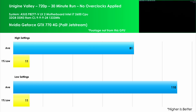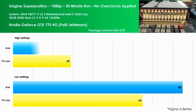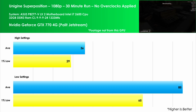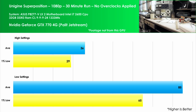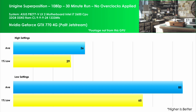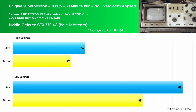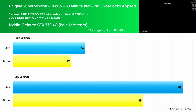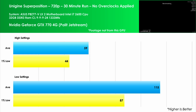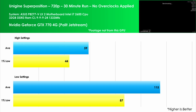From now on the 1% lows are a lot higher. With that in mind, going over to Unigine Superposition at 1080p with high and medium settings, we see a result of 37 FPS, with the 1% lows at 29 FPS. Reducing the settings to the lowest sees a 130% increase in the average FPS, coming in at 85. The 1% lows increased by 124% to 65 FPS. Reducing the screen size down to 720p at high and medium settings we see an average FPS of 60, an increase of 62% over the 1080p score at the same settings.